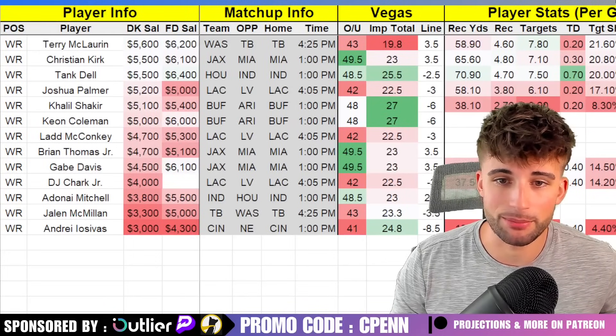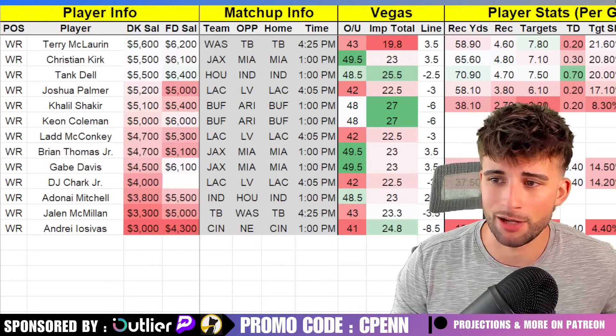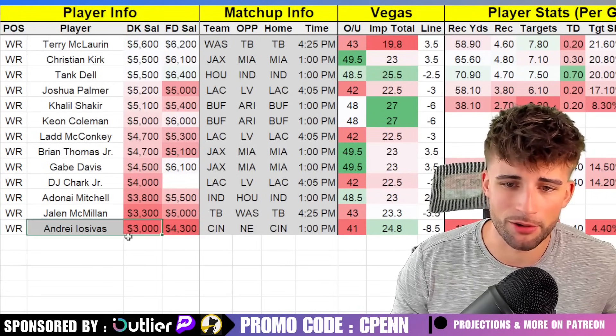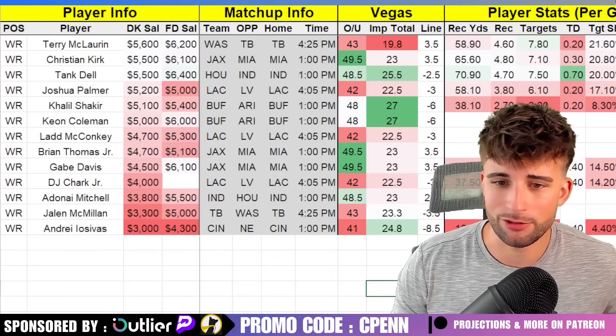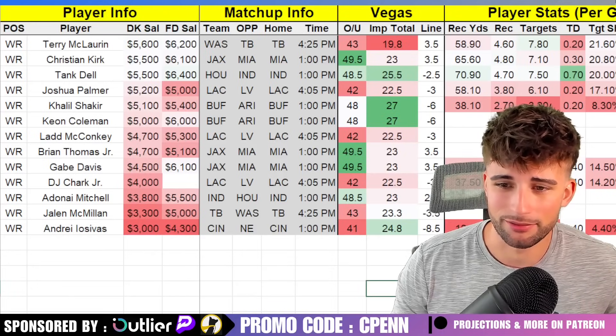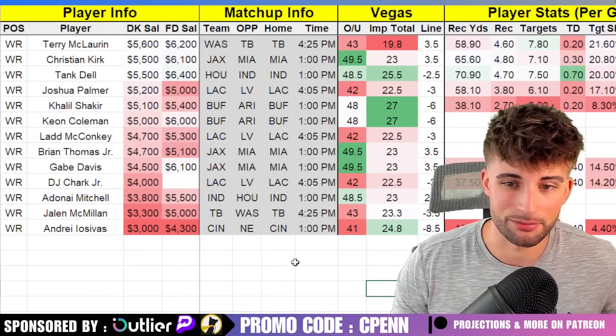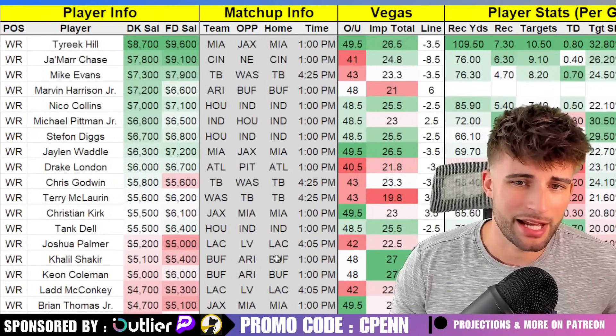If Jamar Chase happens not to play because of contract issues, we have Tee Higgins who would get a bump, and also Andre Iosivas at $3,000 who would essentially be the wide receiver two at that point. That has enough value from Joe Burrow where he would definitely make sense. I'd see him being pretty popular if Jamar Chase happened to be out.